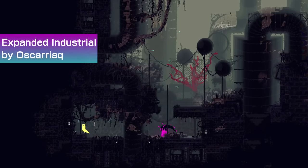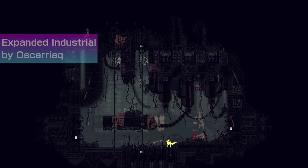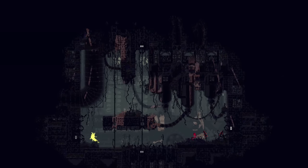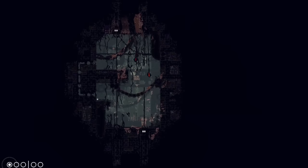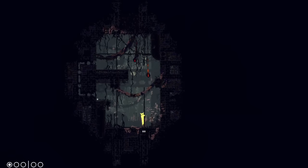Expanded Industrial by Oskariak adds more industrial rooms. This is a cute little mod that adds 30+ rooms to Industrial Complex, specifically the underground-y sections found near the garbage waste gate. There is definitely some cool rooms to discover, and they all look good since Oskariak has mastered the vanilla style.